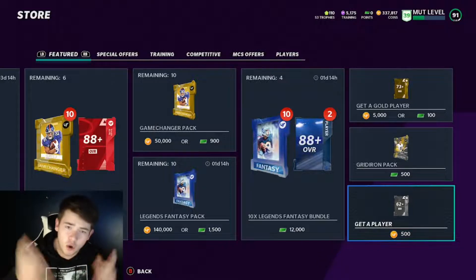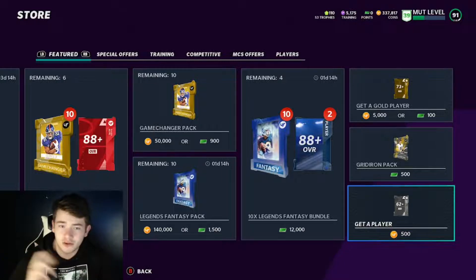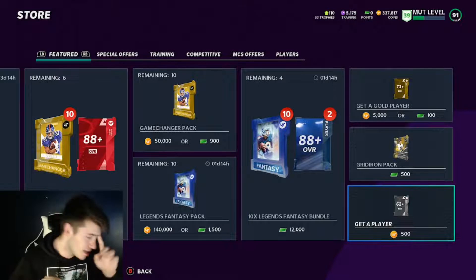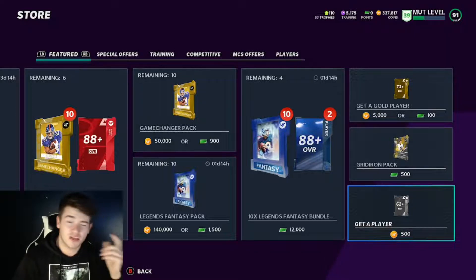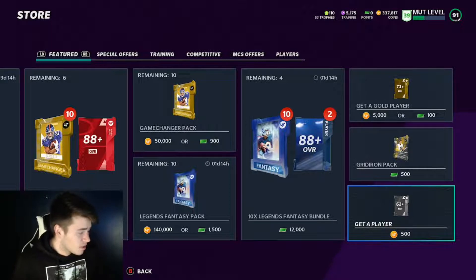If you guys don't already know the gap method and you're new to the channel, make sure to drop a sub and check out the other coin-making method videos I've put out. I do have a full description video on the gap packs and what I do to make coins off these players. All I really do is open up gap packs, sell off the players, and put them in specific sets.